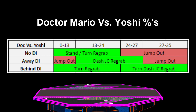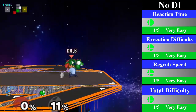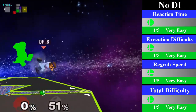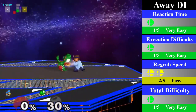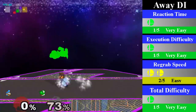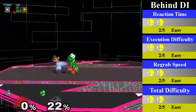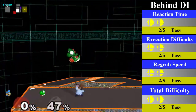Doc has a small chain grab on Yoshi, which is guaranteed from 13% to 24%, however it can go from 0% up to 35% on bad DI. For no DI, Doc can grab with either a standing or a turnaround re-grab. This lasts from 0% to 24% and can be ended with an up smash. For away DI, Doc can catch Yoshi with a dash jump cancel re-grab from 13% to 27%. You can only safely end this with an up throw or a nair. For behind DI, Doc has a turnaround re-grab from 0% to 24%. From 24% to 35%, he has a turnaround dash jump cancel re-grab. You can follow this up with a nair or a throw.